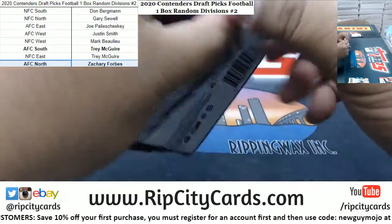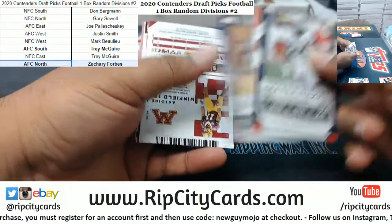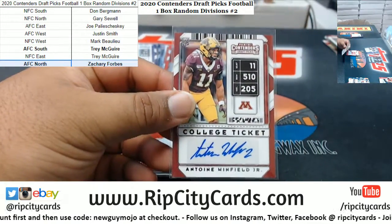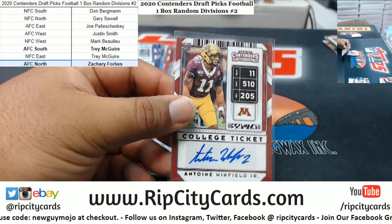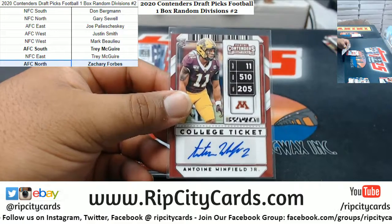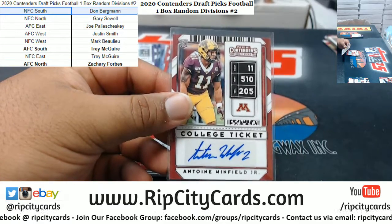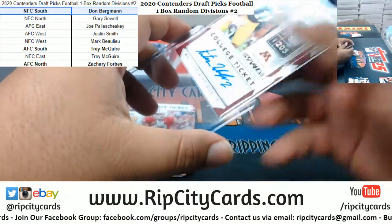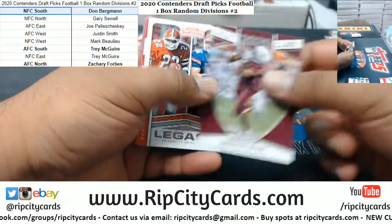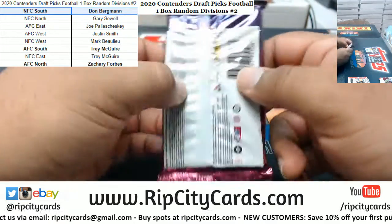Got two packs left. We got Antoine Winfield Jr. with the autograph. I think he's a Seahawk — Winfield Jr. is a Buccaneer. I was not close. The Buccaneers are NFC South, so that one heads to NFC South.